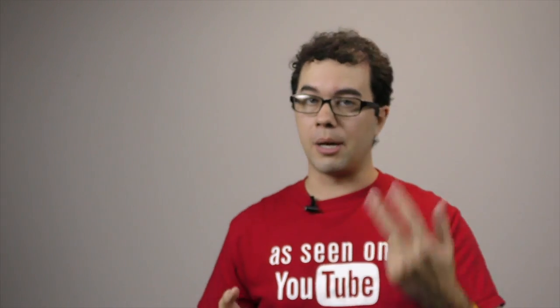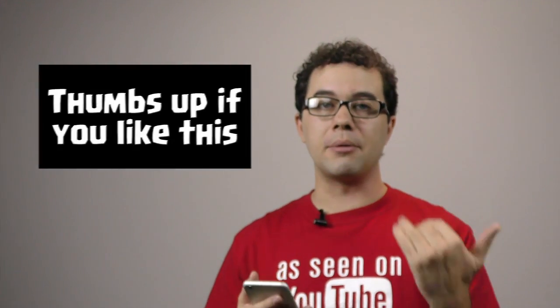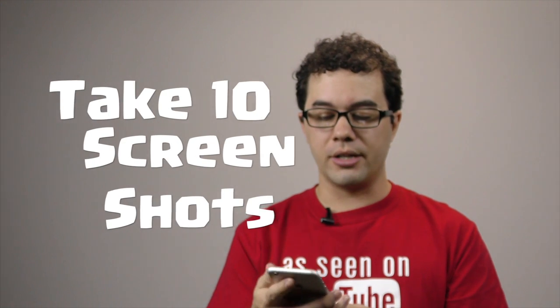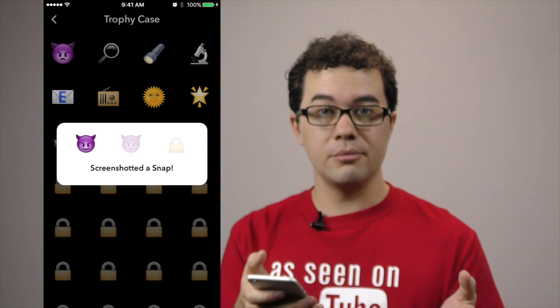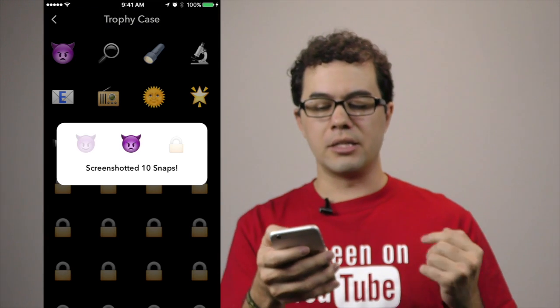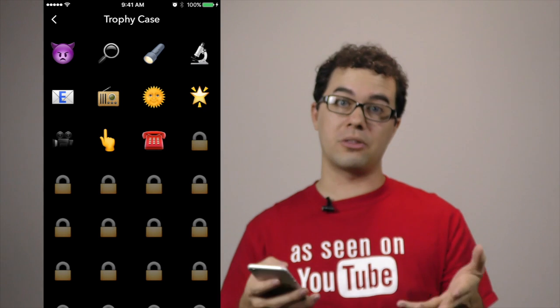For the next trophies, ask the person you just spammed with zoomed-in snaps to do the same thing and send them back to you — they'll get trophies too. When they send them back, screenshot them. To screenshot on iPhone, push down the home button and the side button at the same time. Google how to screenshot on your phone if you don't have an iPhone. Do that 10 times. Then go back to your ghost and trophy. You'll see a happy demon for getting one snap screenshotted and a mad demon for getting 10.